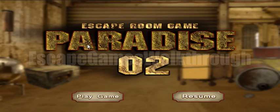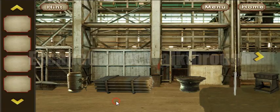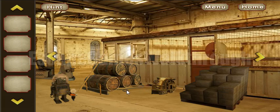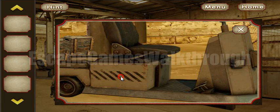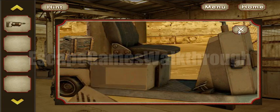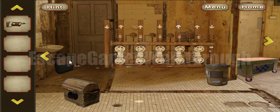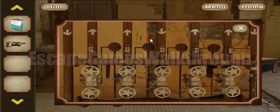We are playing Escape Room Game Paradise Part 2 by Odd One Apps. Let's start and go to the right. What can I find here? Seems like nothing. Now let's look here — you can find a drilling tool. Let's go further: here we can find the can and also this screen.